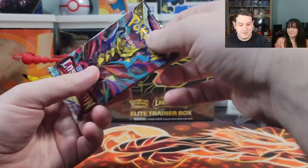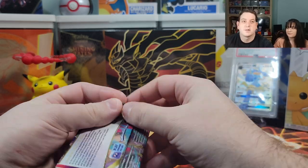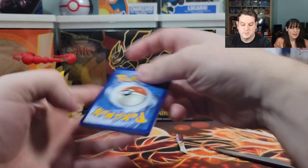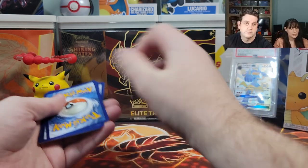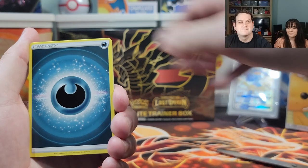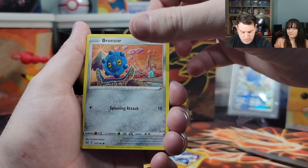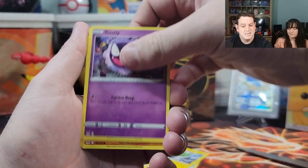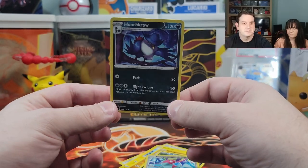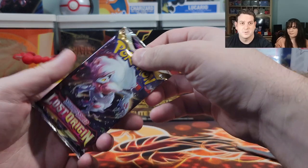All right, regained my composure — time for pack number one. First pack magic, let's go! I want the regular Pikachu from the trainer gallery, the one we're missing. Water energy. We got the Misfortune Sisters, Lake Acuity, Carbink, Bronzor, Ghastly, Murkrow, reverse holographic Porygon — and we start off with a dud.